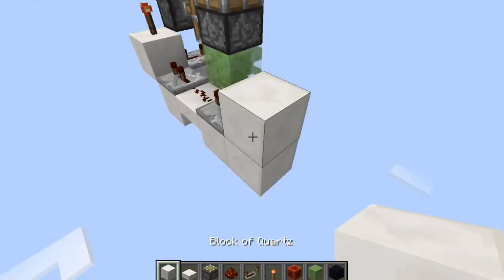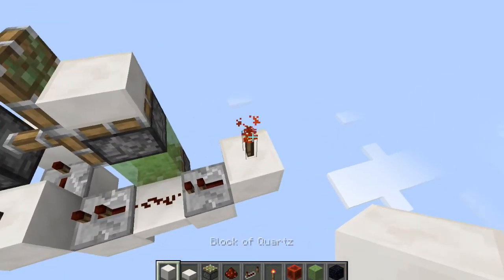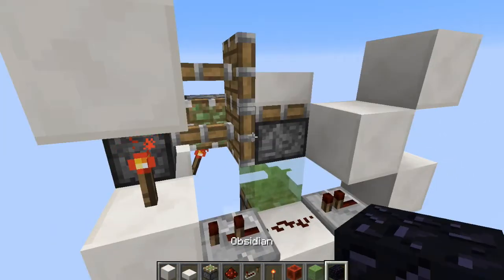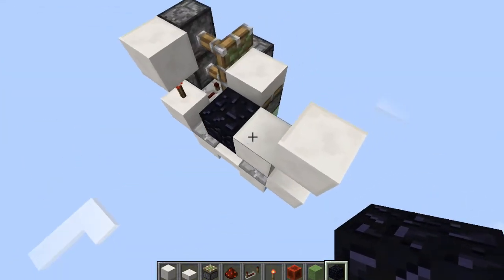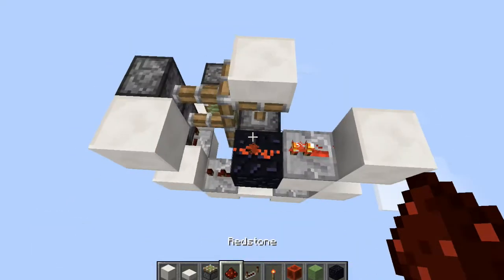We're going to come around here, place a block right there with a torch above it and a block above that torch and another one off to the side. Now we're going to place an unmovable block - which can be obsidian, pumpkin, furnace, or anything like that. Place a repeater on one tick and redstone dust.